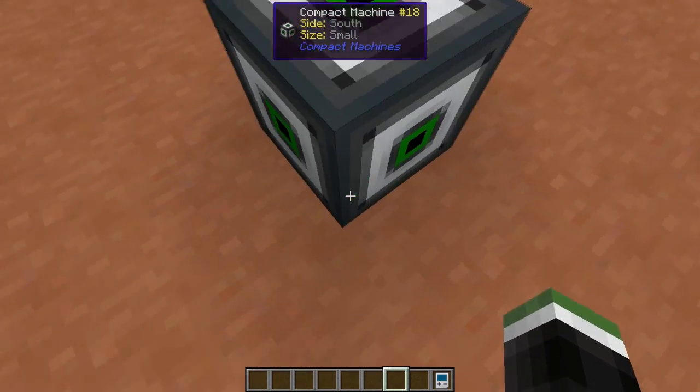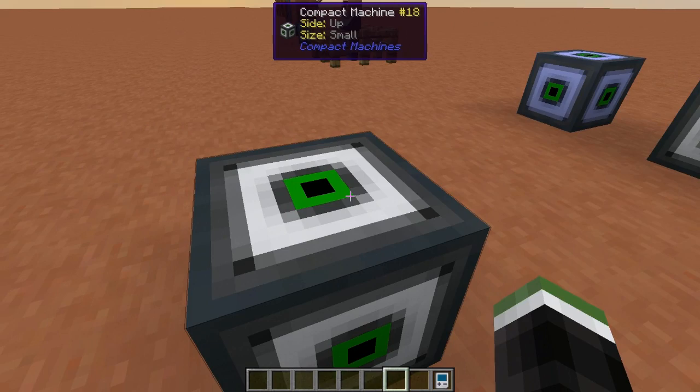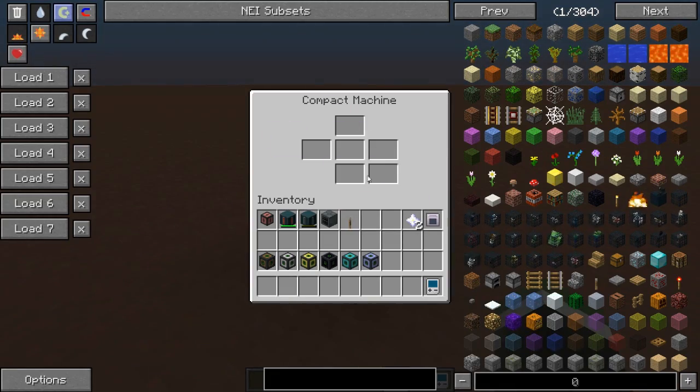Heading back to the overworld and looking at the block, we have the same sides: west, south, east, north, and up. Right-clicking the block in the overworld shows a different interface with six slots — one for each side in the world: east, up, north, down, south, and west. Same sides as we see inside the cube.